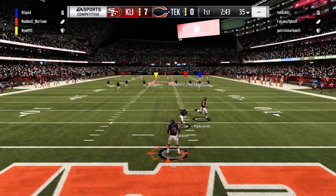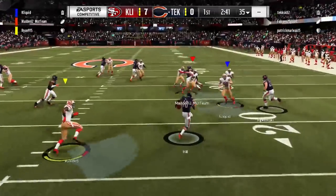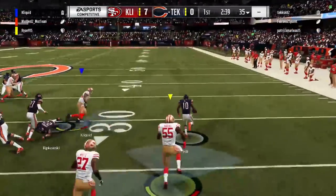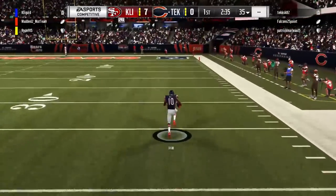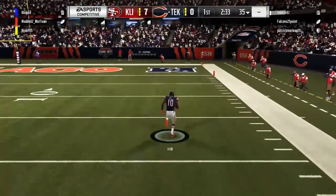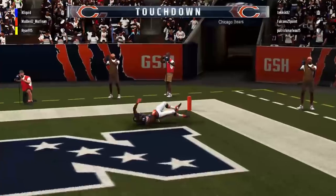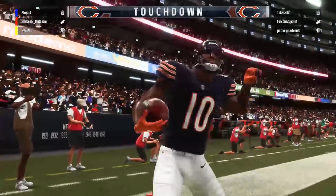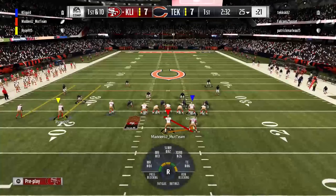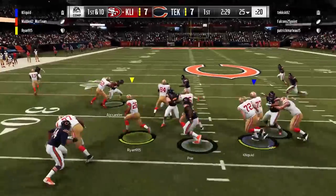On the ensuing kickoff, you do not kick to Tyreek Hill. They pulled a guy off the screen — that's how ridiculous the blocking was. And what a juke by that guy too; you have to give him credit. Full props to whichever one of their players is returning that, because that was a nasty juke, and he does get into the end zone. They had nine guys blocking against our team, and we still weren't able to even touch him at any point.